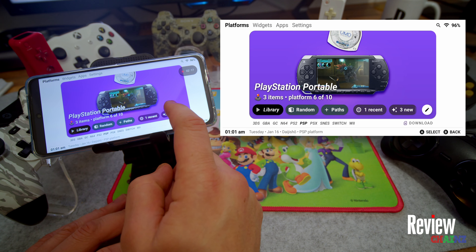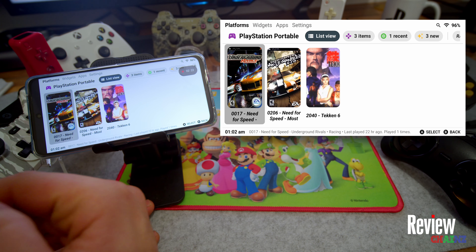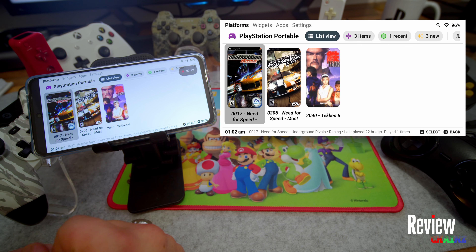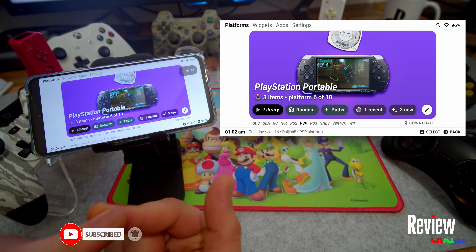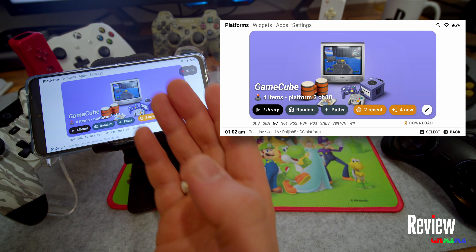When you press 'Library' you can see the games you've linked. As you can see, I have Need for Speed Underground, Rivals, Most Wanted, and Tekken 6. That's how easy it is to connect your emulator to the right folder so it knows where your downloaded ROMs are.